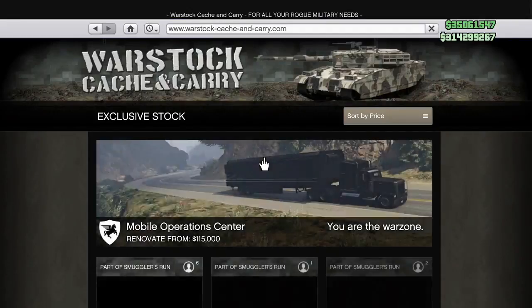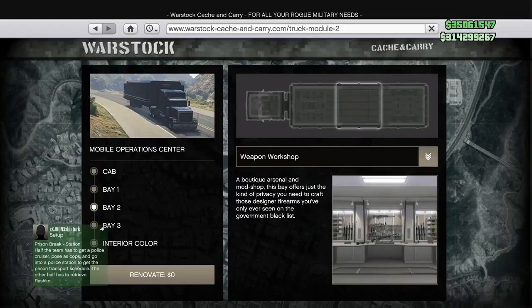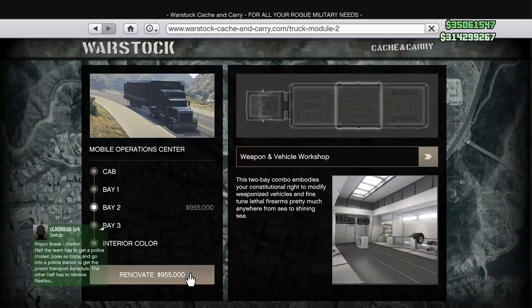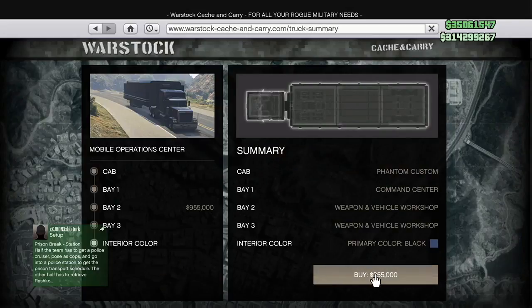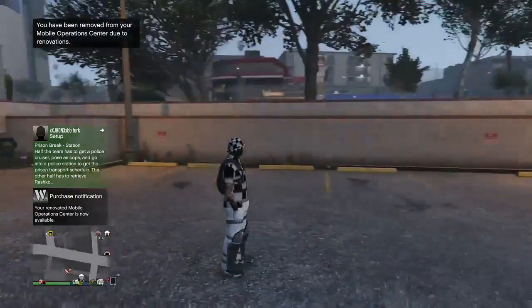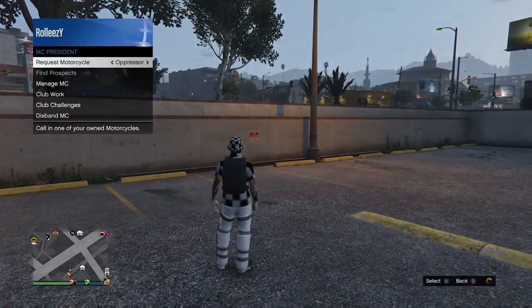Once you got the car stacked, go ahead and renovate your MOC. Go to bay two and hit the weapon and vehicle workshop — renovate for $955,000 and go ahead and buy it. I should have mentioned at the beginning: you do need about a million dollars to do this. But once you've got that, you're gonna make your money back plus more in two dupes, and you can dupe a car every 30 seconds.